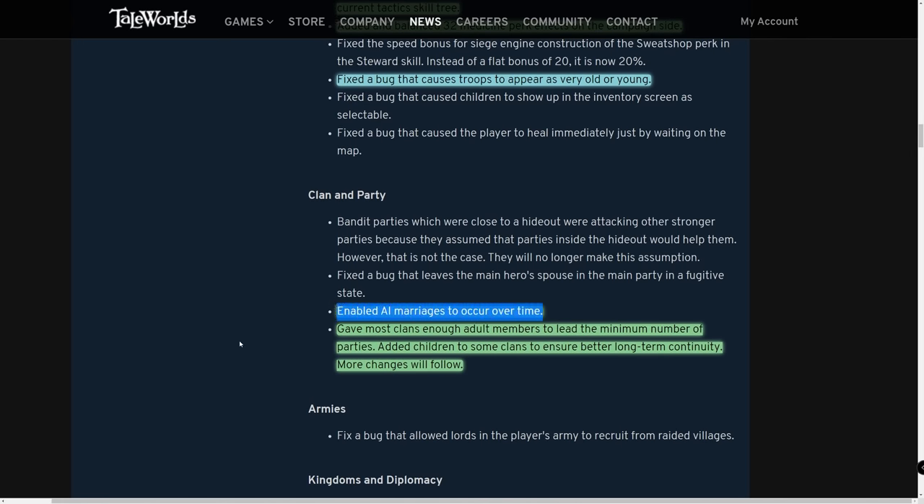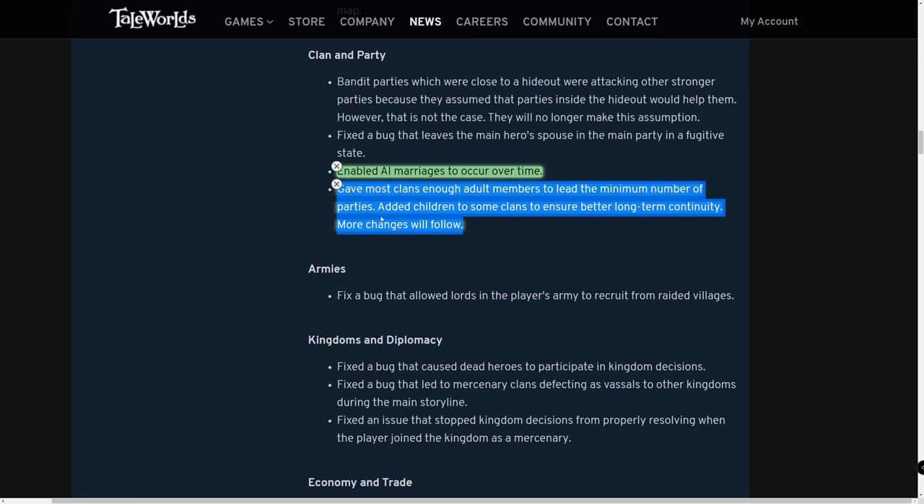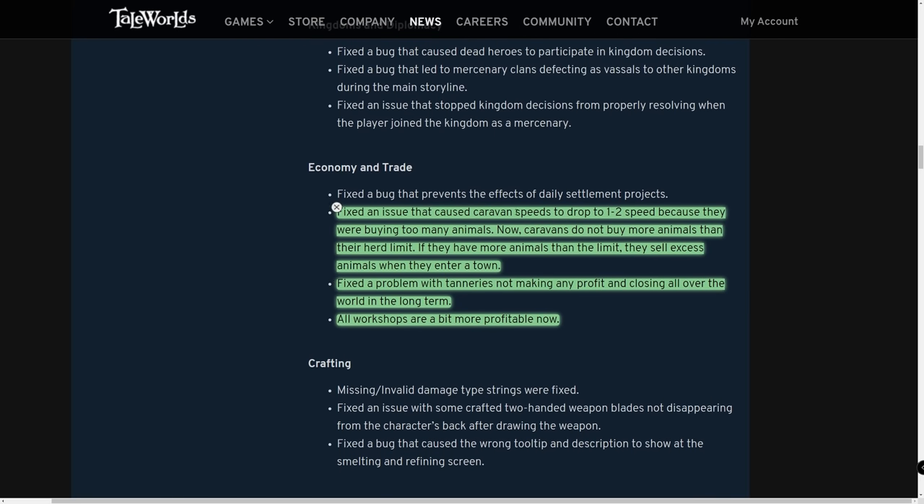AI marriages are now enabled over time, meaning AI will start having children and legacies — creating that living world feel. Most clans were given enough adult members to lead the minimum number of parties, and children were added to some clans for better long-term continuity. These patch notes tell us they're really planning for the long haul — the succession system, marriage, and education system.